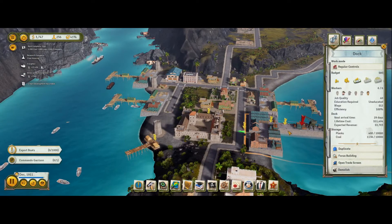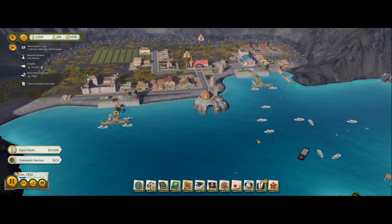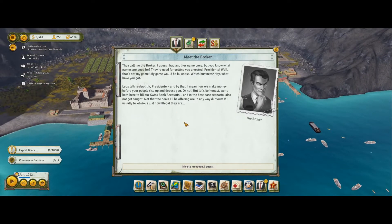I want them paying taxes. What have we got in here? Planks and coal - good, good. Pirates are pirating, nice. A broker! I guess I had another name once. But names are good for getting you arrested, Presidente. Well, that's not my game - my game would be business. Which business?